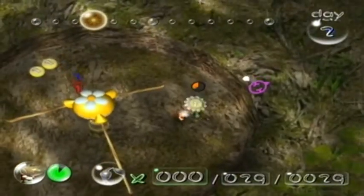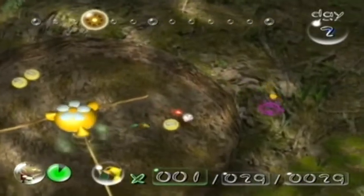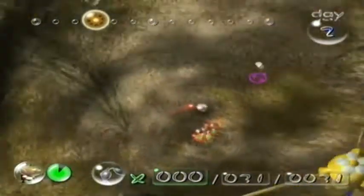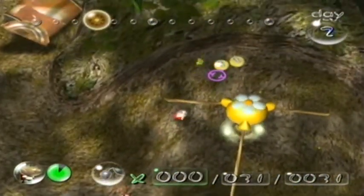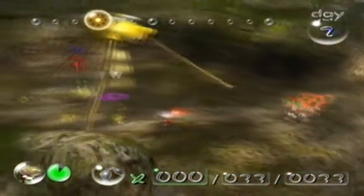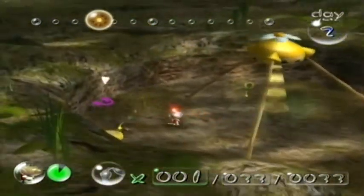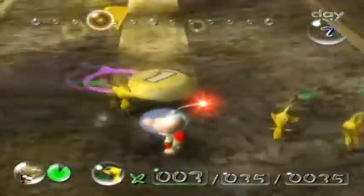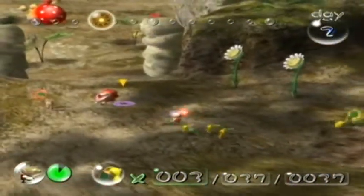We got the yellow Pikmin. They have ears, for some reason. The red Pikmin have noses, the yellow ones have ears, and the blue ones have mouths. I'm not entirely sure why they have that — it doesn't really matter for anything. They all have eyes. It's not a play on the see no evil monkey thing; it's just Pikmin being kind of random.